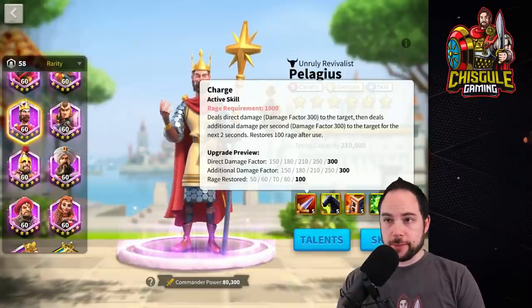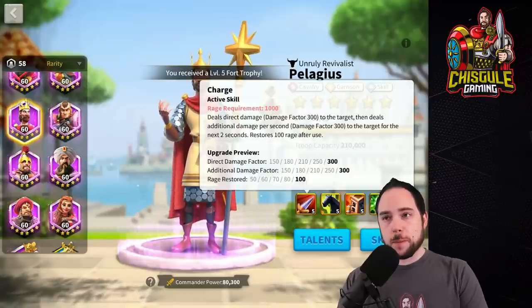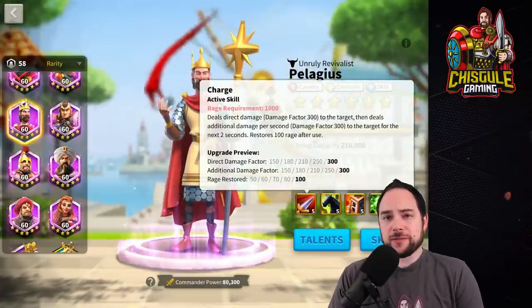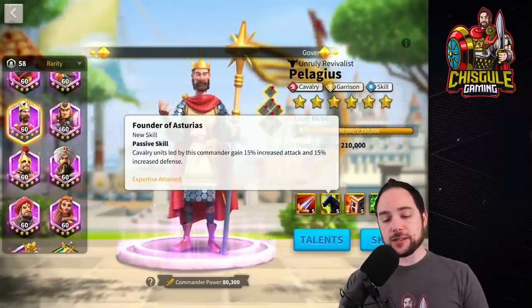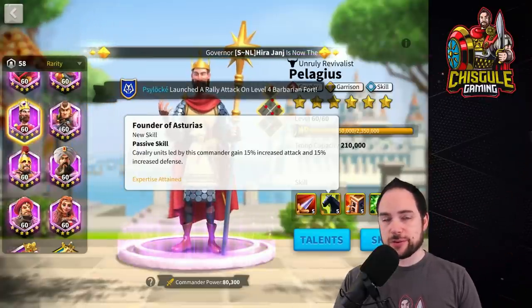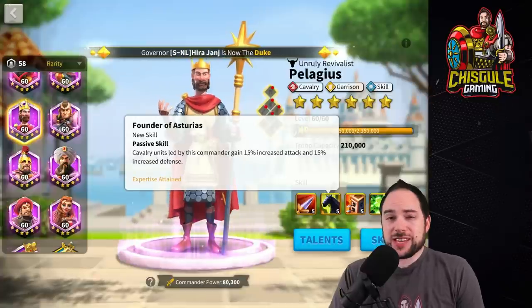Let's start with a quick refresher on Pelagius's skills. He does single target damage — 300 damage factor, plus another 300 damage factor per second for two seconds, for a grand total of 900 damage factor — and restores 100 rage. It's a solid amount of damage and rage restoration. The next skill gives 10% attack and defense, and with expertise unlocked, you get another 5% for a grand total of 15% each. The stats are solid.